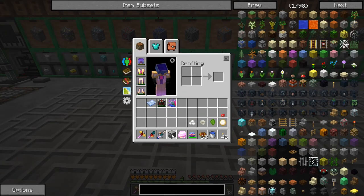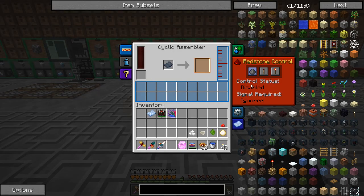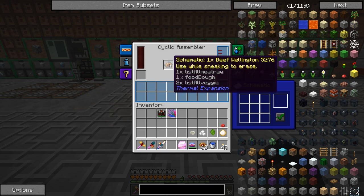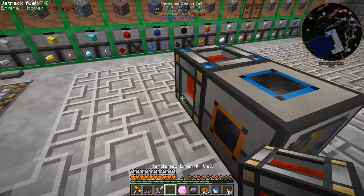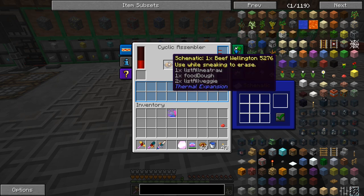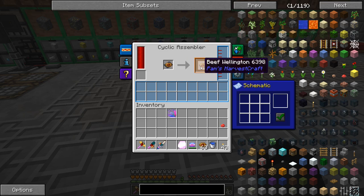Currently we're producing our beef wellingtons using Steve's workshop because we were unable to get the cyclic assembler to craft those. We put the schematic here - it's just a blank one - and we can set the recipe using firm tofu, white mushroom from Pam's Harvest Craft, spinach also from Pam's Harvest Craft, and dough. It says beef wellington: two times list all veggies, one food dough, one list all raw meat. We click the check mark... and it crafted it! The mod pack's been updated since I last tried this and it looks like that now works.